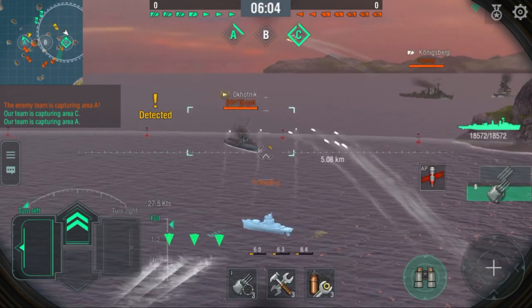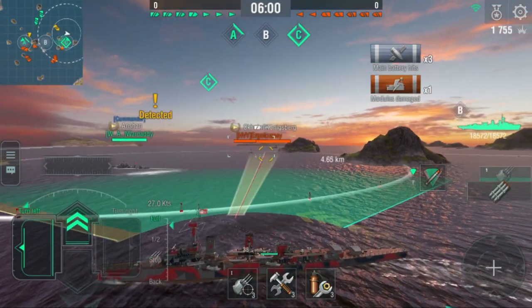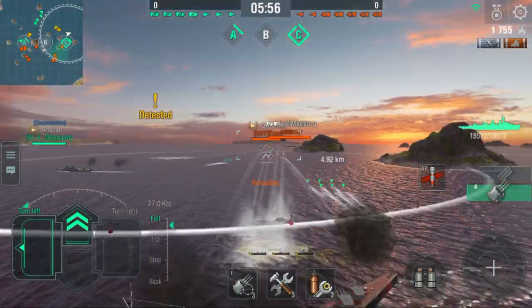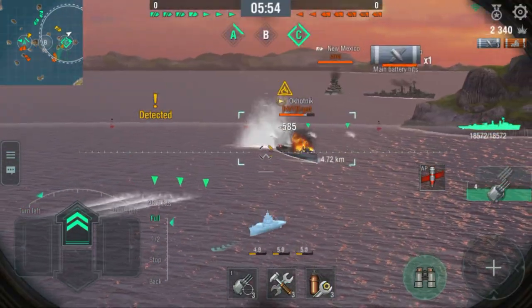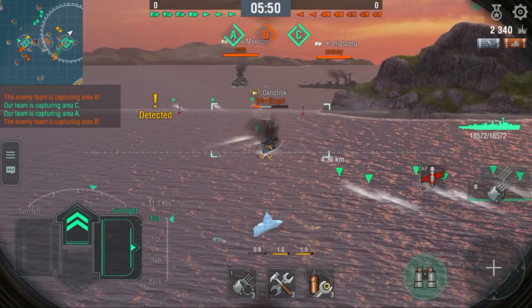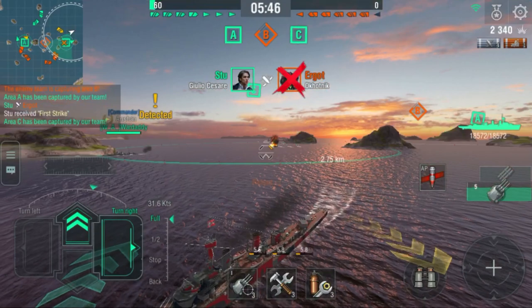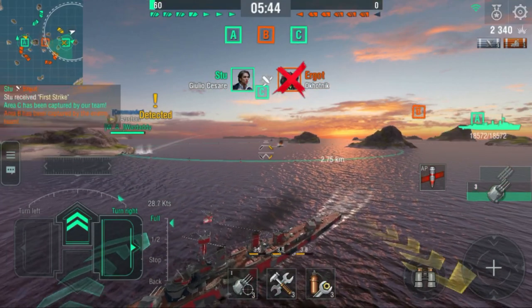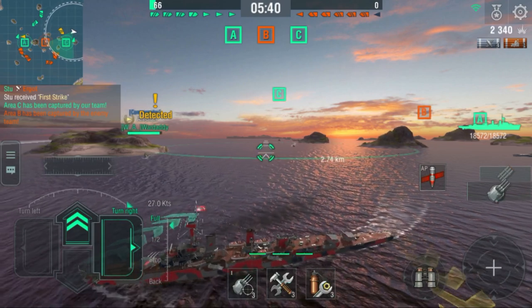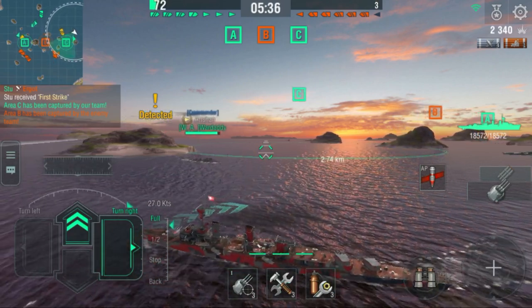First of all, he's running into some torpedoes — and more torpedoes. The Okotnik is not a ship you want to rush in with anymore. He's very dead now; the Giulio Cesare takes him out, which secures C-cup and gets our team one ahead. If you're faced up against the Königsberg like that, it's rather suicidal.